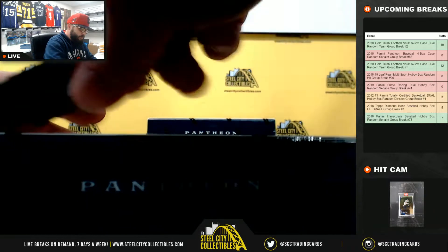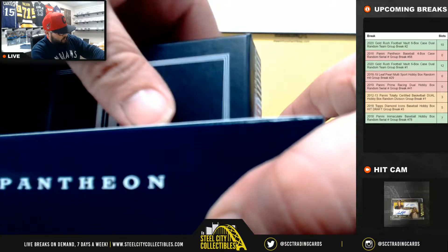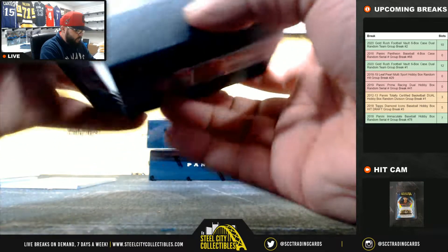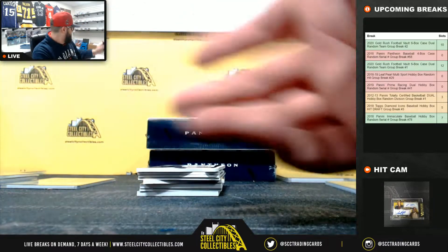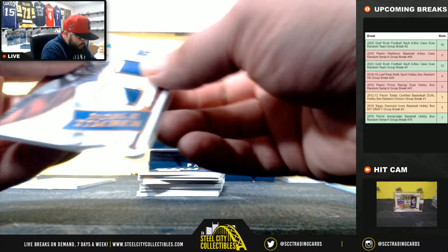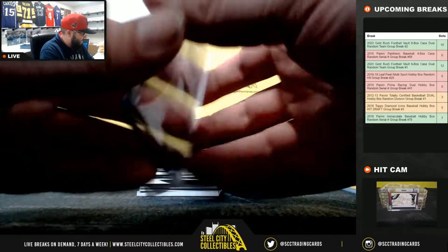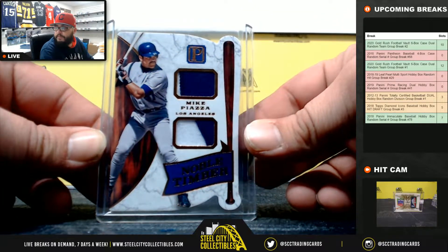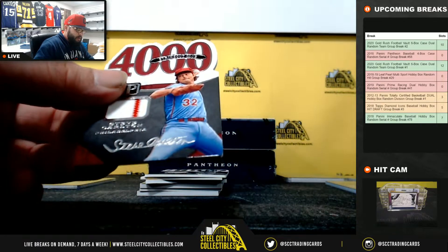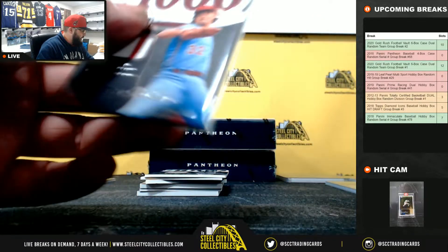Box number two. First we have Noble Timber Mike Piazza dual jersey, 10 of 10, going to Miles - two color on those. 4000 Strikeout Club Steve Carlton, red pinstripe white jersey, 186 of 199, going to Richard D.